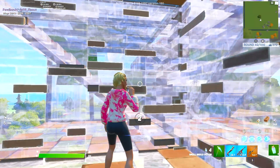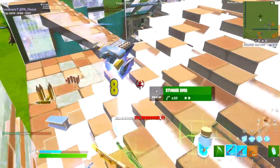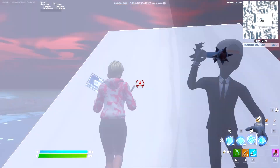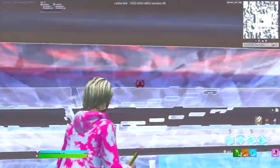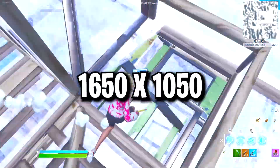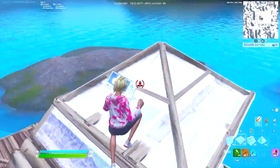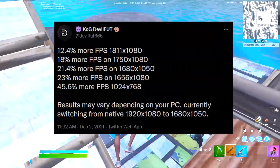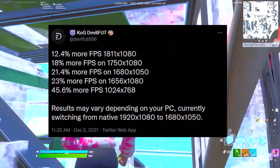I cover exactly how to set up a stretched resolution in my competitive settings video, so click the card in the top right or the link in the description. Some good stretched resolutions to use are 1750x1920 and 1680x1050. By using a stretched resolution like these, you can give yourself up to a 45% FPS boost, so just pick whichever resolution you'd like to use.